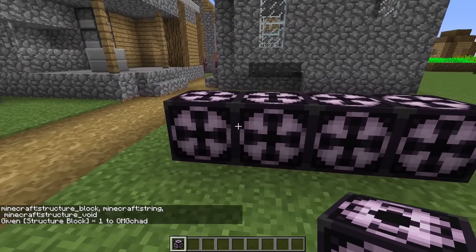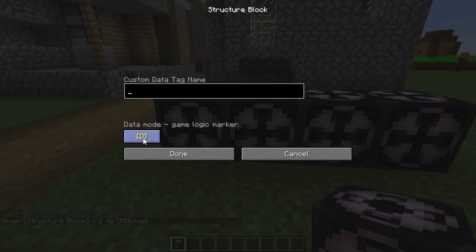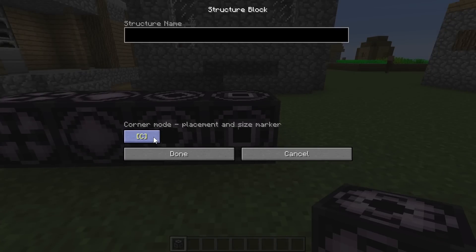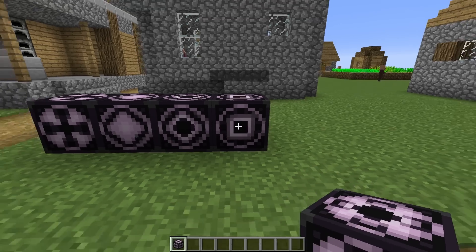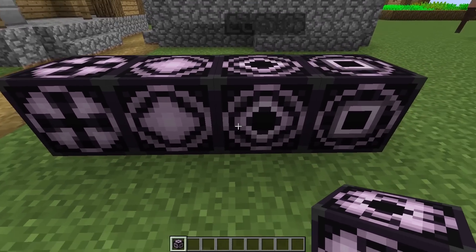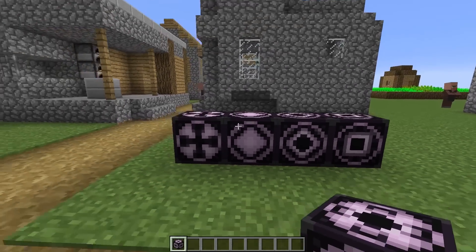They look like this, but they actually have four different modes. You change the mode by hitting this button in the corner. Whenever you change the mode, the texture on the block actually changes, which you can see it doing behind the menu. So you have this cross, a circle or sphere that is filled, a sphere that is hollow, and a cube or square that is hollow.